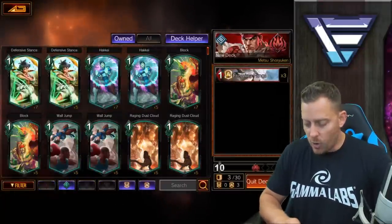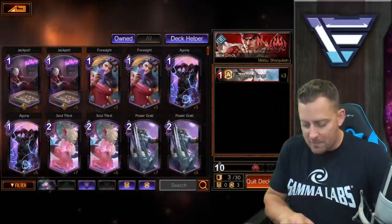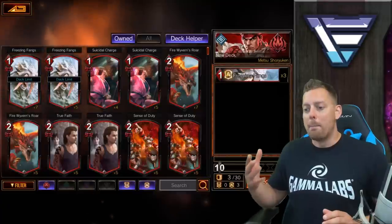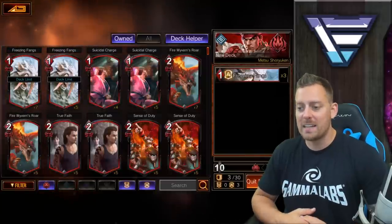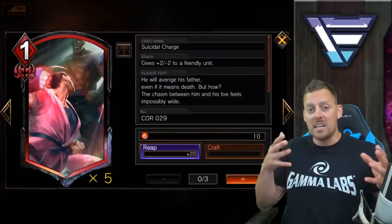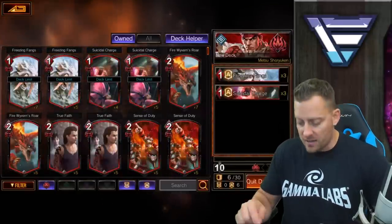In the bottom you'll notice these blue buttons — they can show you only green cards, only purple cards, you can narrow it down. It's highly suggested, at least right now in the beginning meta of the game, that if you're using a red hero you use red cards to support it. That's not set in stone — there could be builds that are multicolor — but it's just recommended as of right now. Notice that the freezing fangs are at the deck limit with three, so I can no longer use any more. I'm going to go over here to suicidal charge and use three of these as well, because I like the low-cost cards. This gives plus two attack to a friendly unit.